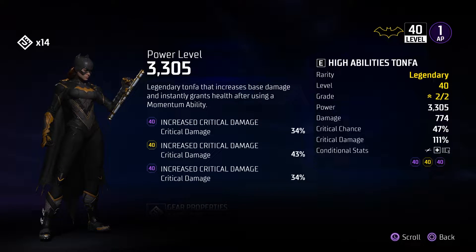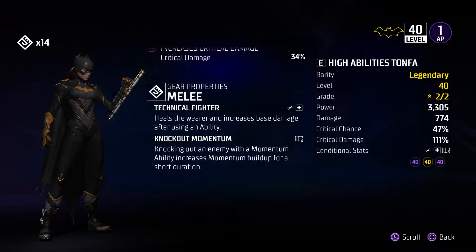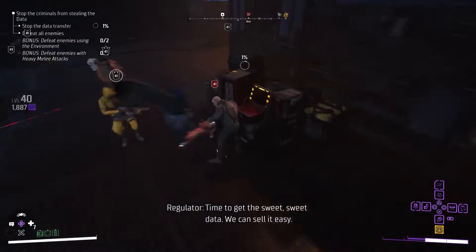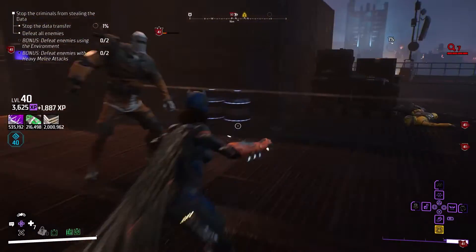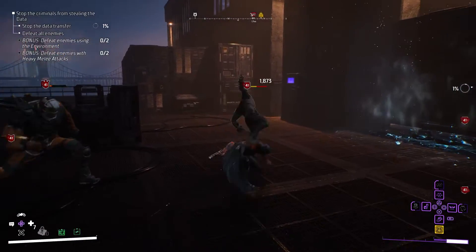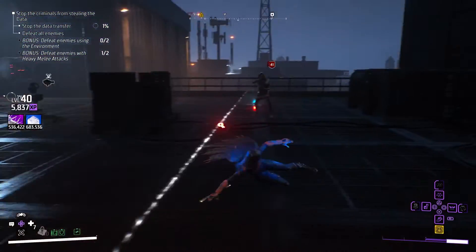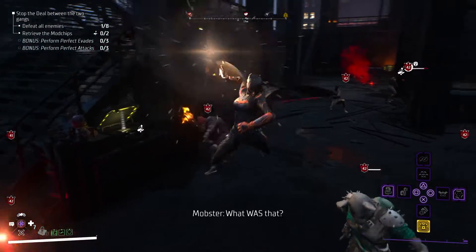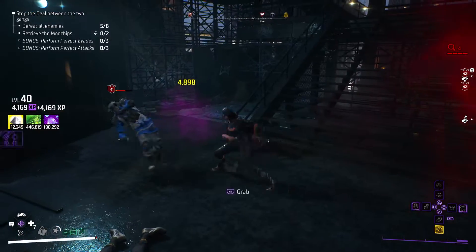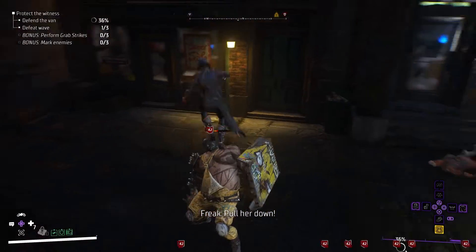Moving on to our melee weapon, we have the High Abilities Tanfa, which is really important because not only does it provide heals as we use our momentum abilities, but it will also increase our base damage and provide additional momentum build up when taking out enemies with momentum abilities. When we use the ability Tanfa Jackhammer, we're going to be gaining all these buffs — some of them multiple times in just one use since we're taking out multiple enemies. That's what I mean by synergize. Everything you do using this build will benefit or synergize well with something else, whether it's taking out enemies in melee combat to gain more momentum, using that momentum to proc an ability to wipe entire waves, or using any ability to gain extra damage or health while in combat.